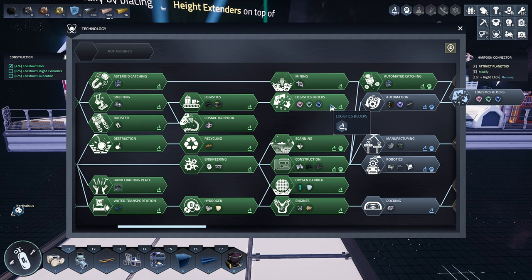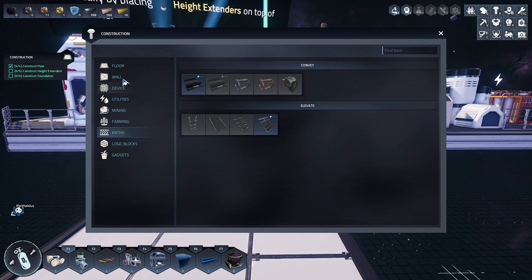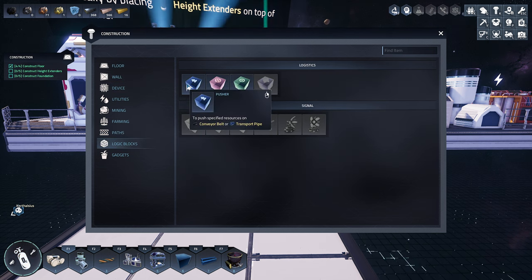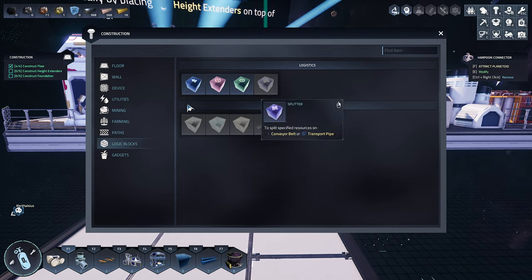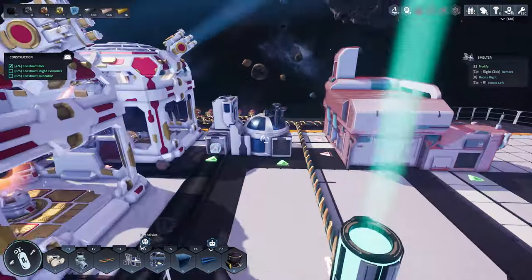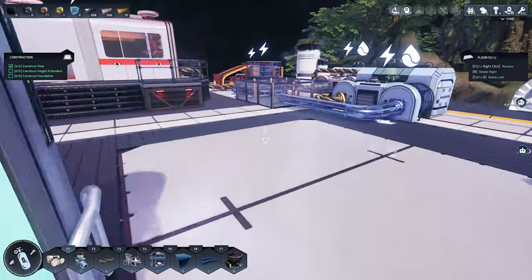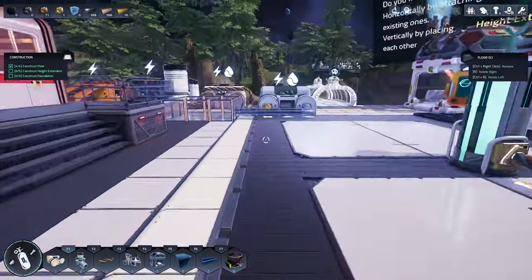Basically these will unlock different logistics. So I would fill the logistics blocks. Here you go — to push a specific resource on a conveyor belt or transport pipe, a blocker and a filter. Basically this is the stuff that you will want to do later on to automate. So for example, the pusher I could do for this, to tell coal to go over here and feed those up. Pretty standard. I kind of like hand feeding it right now, so I'm being lazy, but that's my own purpose.